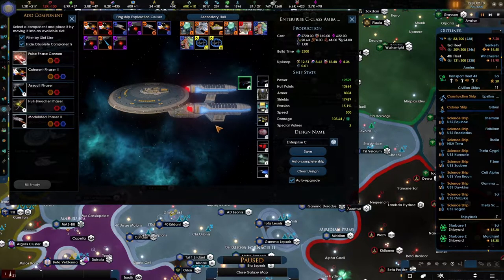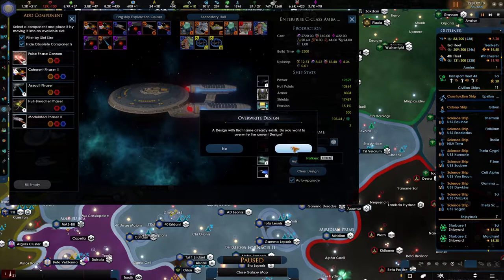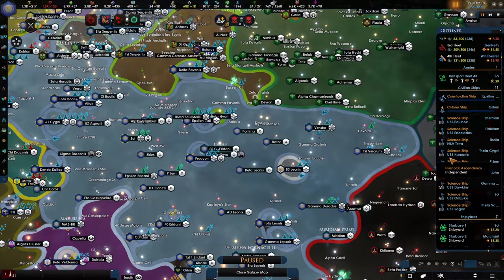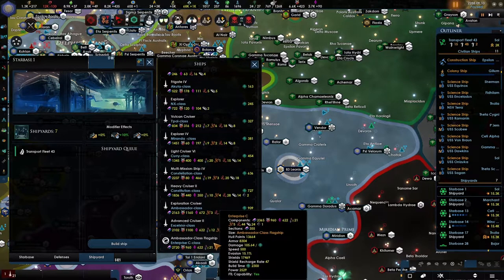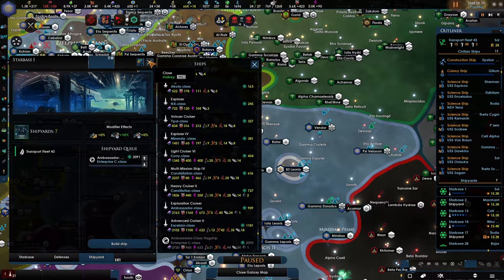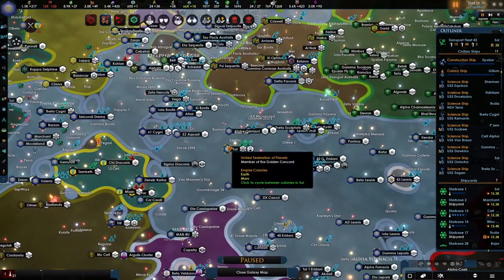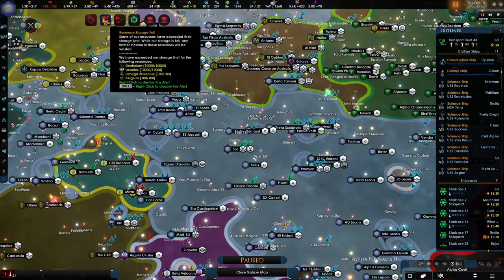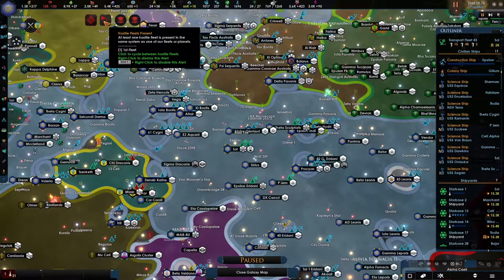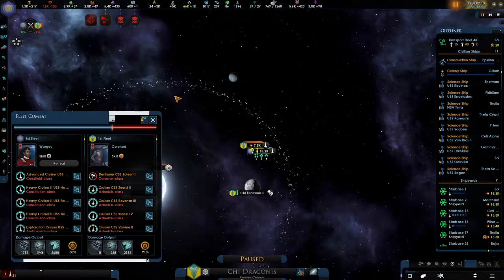My monitor was flickering for a second, not sure why, so I might have to look into that. The Enterprise C is ready for construction at Starbase One, in the shipyard. New flagship - unfortunately it is going to take about 200 to 300 days. I hope we can get to that, but I'm sure we won't because I've been told there are a few things I can change.